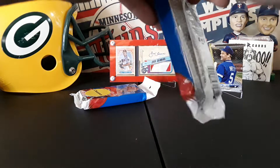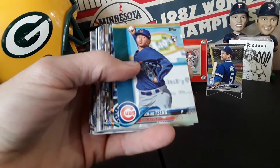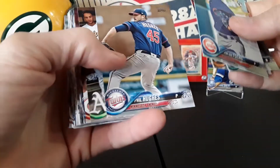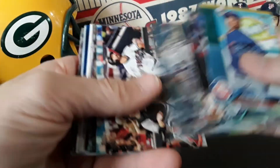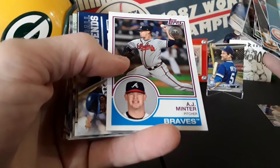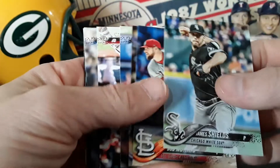Two packs left here. It looks like we're starting out the same way again — I believe we started with that guy last pack. We do have bat marine and there's the Phil Hughes. Oh nice — Mitch Garver rookie! I'll take that for the PC. Word show and Judge, AJ Minter throwback, Strawberry, Yelich. And not even one Otani yet.